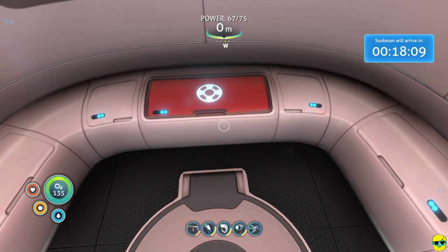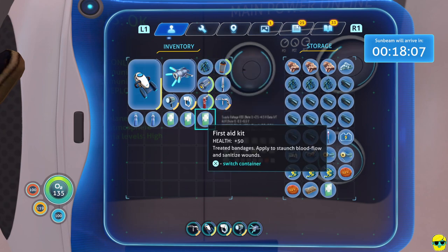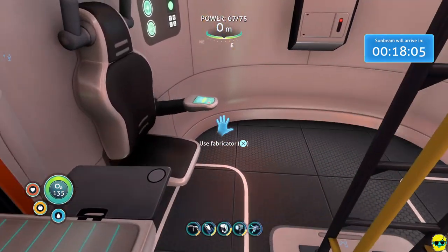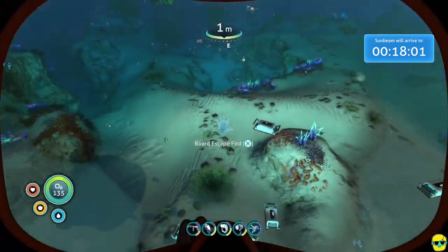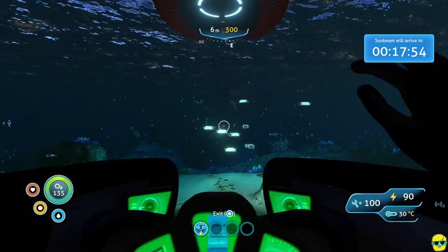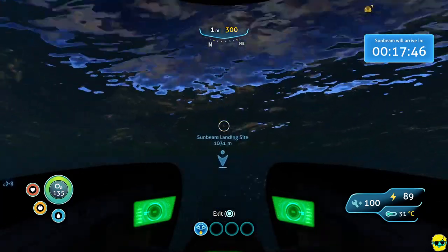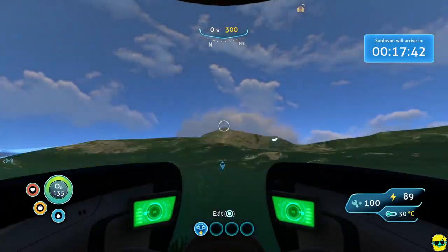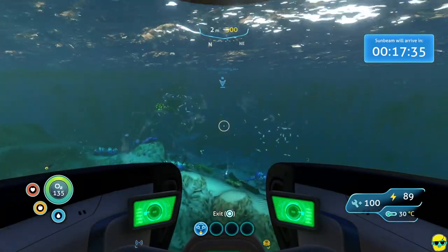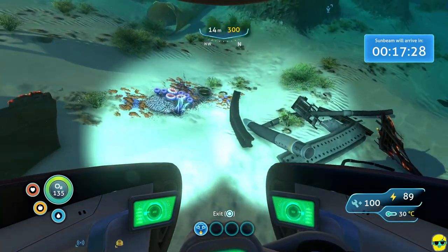The crash site near the life pod — you could put a beacon there just to remember. We don't have to right now because the life pod is right there. So I'm heading over to where the Sunbeam says it's going to land — about 17 minutes away. Let's make our way in that direction and look at the ocean floor for anything noteworthy. There's a trash can — we've probably already scanned that.